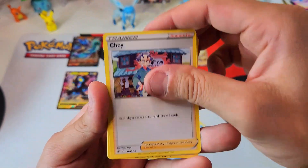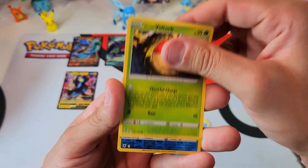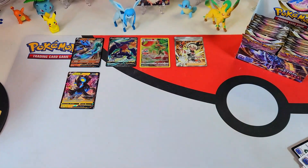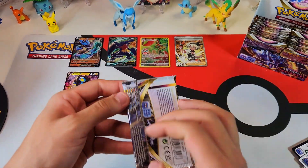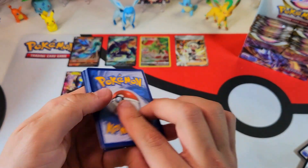Alright, let's get back into it. Eelektross action. Calyrex and Leafeon — you know, I've pulled so many of this card and I love it, but I want the holo. It has me almost thinking like it doesn't come in holo. I know it has to, but I can't pull it.